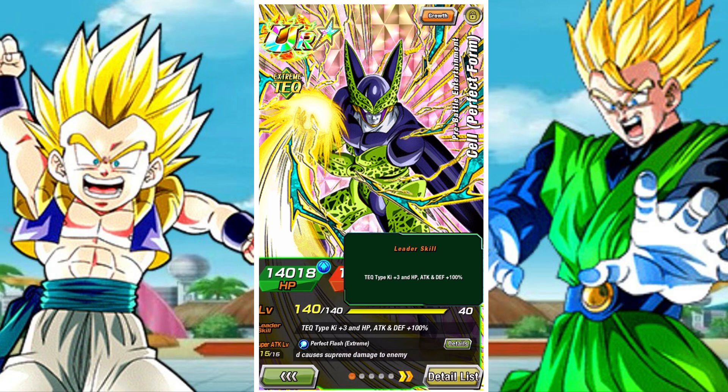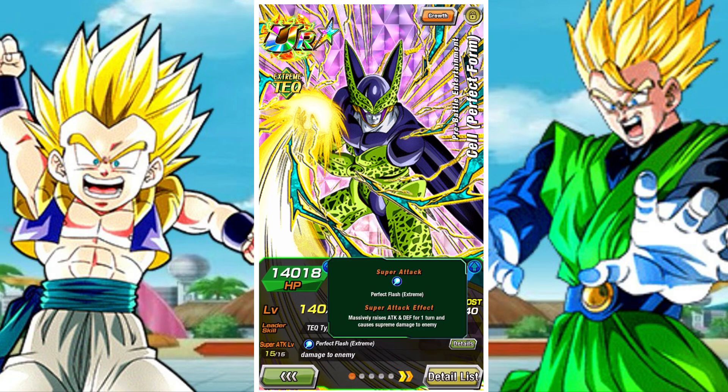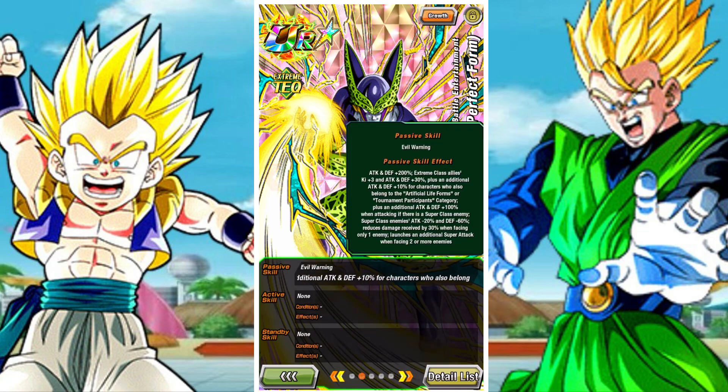Tech type lead — massively raising attack and defense, which is huge. Attack and defense of 200% with Extreme class allies getting a Ki+3 and attack and defense of 30%. An additional 10% for characters who belong to Artificial Lifeforms or Tournament Participants. Then he gets an additional attack and defense of 100% when attacking if there's a Super Class enemy, debuffs Super Class enemies, and also gets 30% damage reduction when facing a singular Super Class enemy.